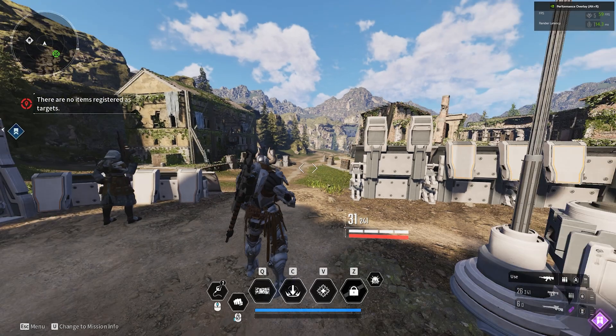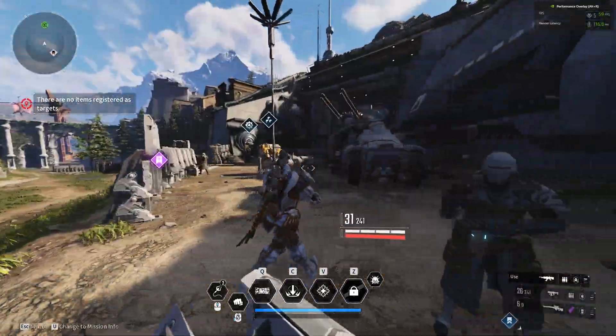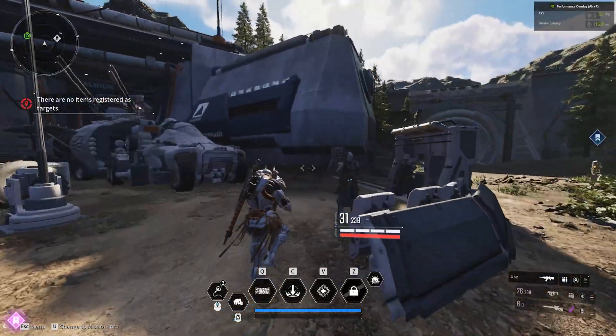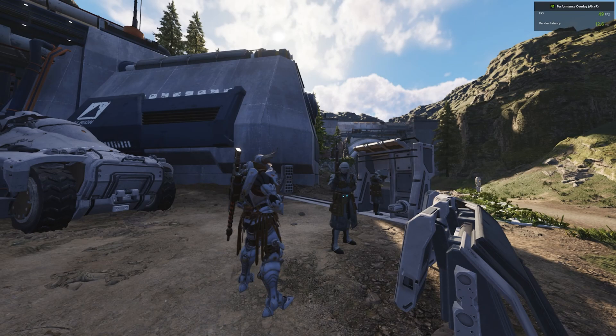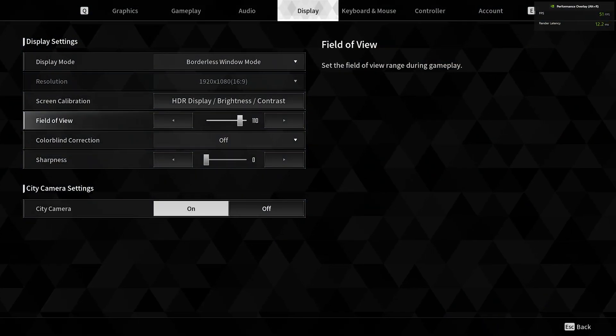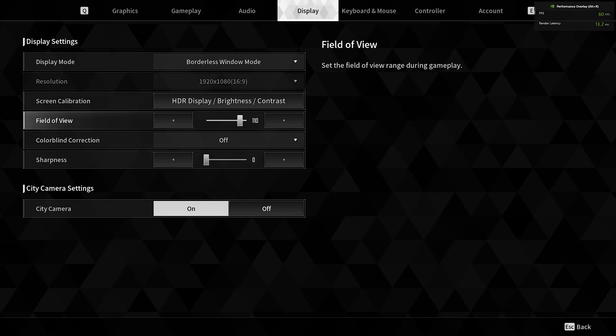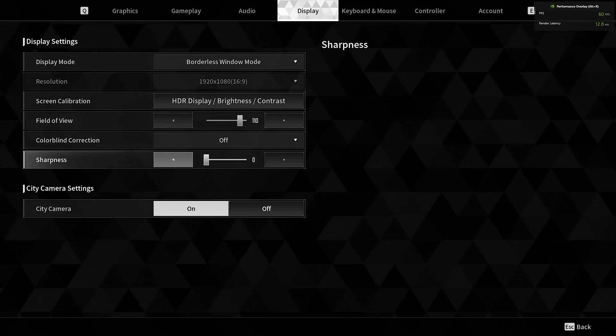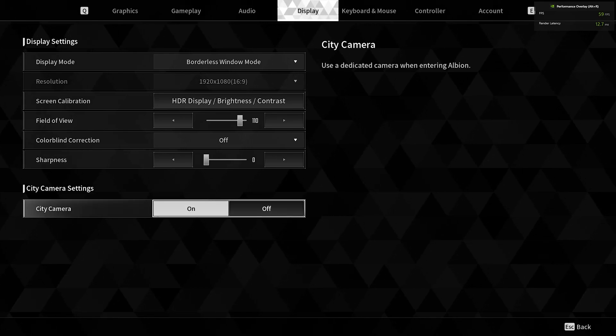Let me show you 120 — it's too wide for me, it doesn't work well. So I go with 110. I'm going to show you 110. These are all my settings. Sharpness, I didn't touch that — I'm already good with the sharpness.